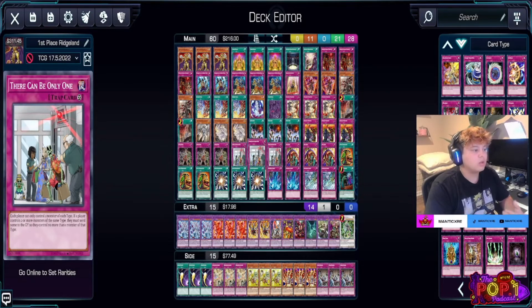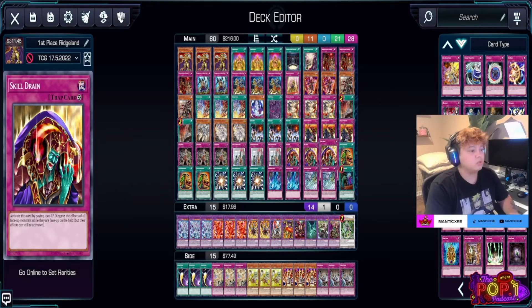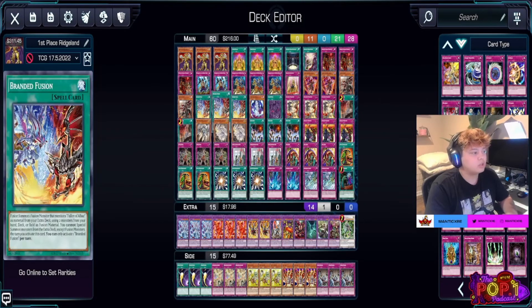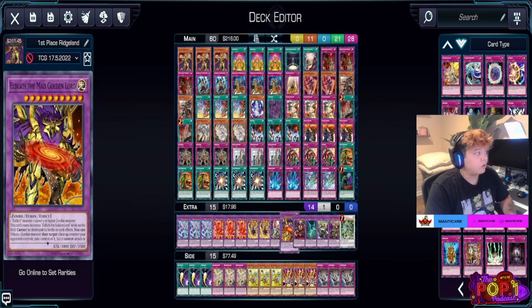We have three There Can Be Only Ones, stating each player can only control one monster of each type — so Swordsoul can't put the Oh-Yeah token alongside the main monster since they share a type. We have three Skill Drains — it doesn't deserve to be at three but while it is, we'll use it to control our opponent further. Three Pot of Extravagance — opponents typically won't Ash it since they save Ash Blossom for Branded Fusion. If they do Ash Branded Fusion, we have other cards to control the deck.